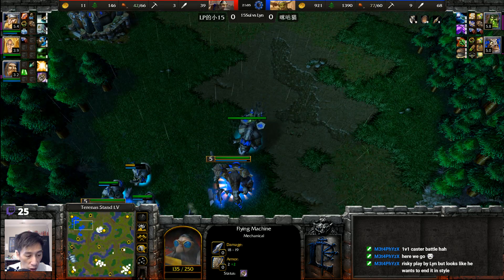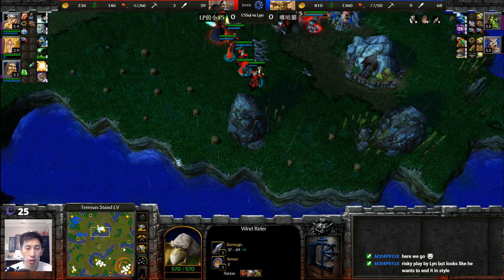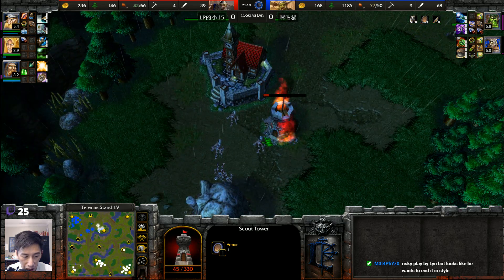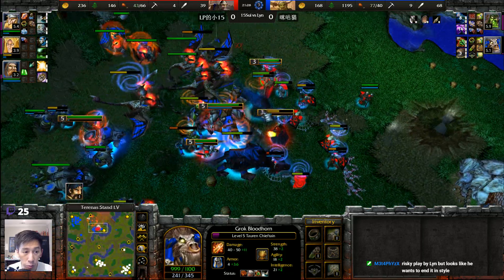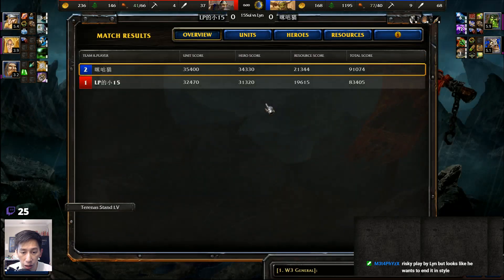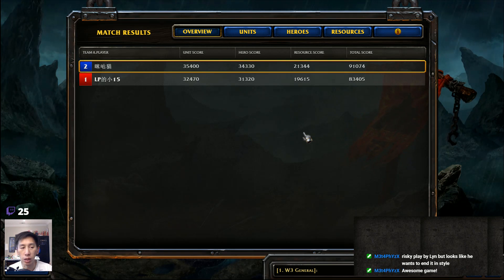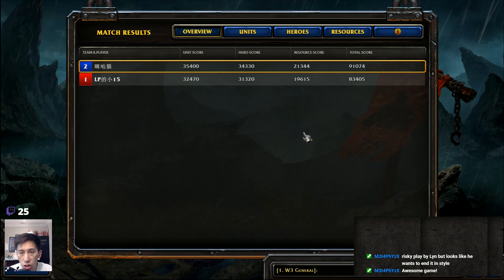15 Sway is down by over 30 supply but still putting a lot of pressure through unit choices. Flying Machines deal a lot of damage to Wind Riders, which only have 570 hit points for a four-supply unit — taken down very quickly by piercing damage and flak cannons. Tauren Chieftain gets off a Stomp on the entire front line, Chain Lightning follows up — there's the Blood Lust. 15 Sway sees the writing on the wall and GGs out, never realizing how large Lin's army actually was until the very end.